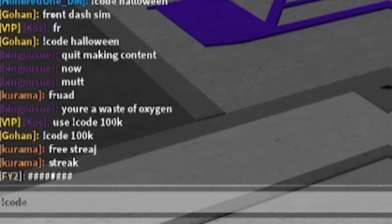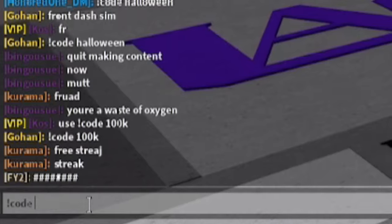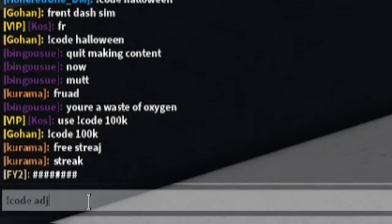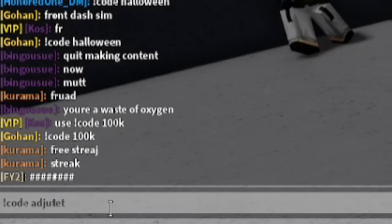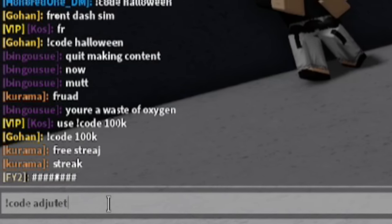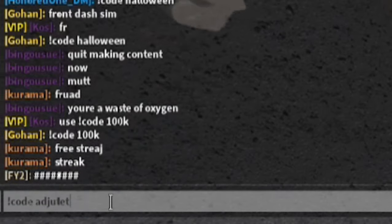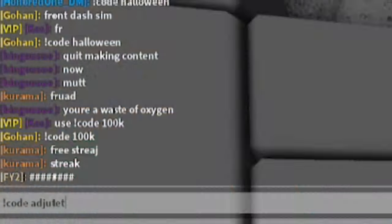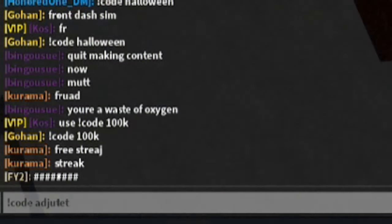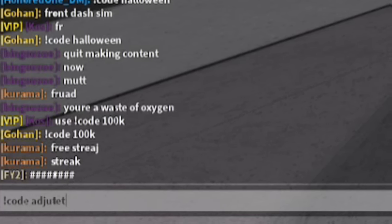After that, they might drop a code from the owner of the game, so I recommend trying '!code djute' — spelled D-J-U-T-E. That could give you more rewards here in the game, so if you haven't redeemed it already make sure to try it.